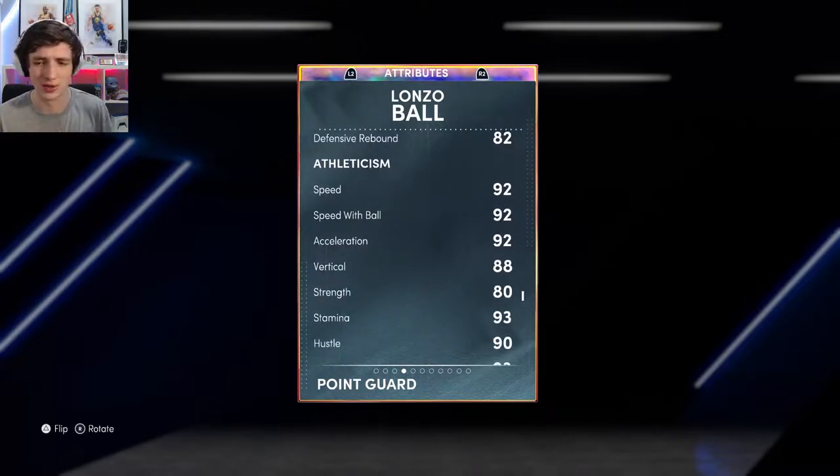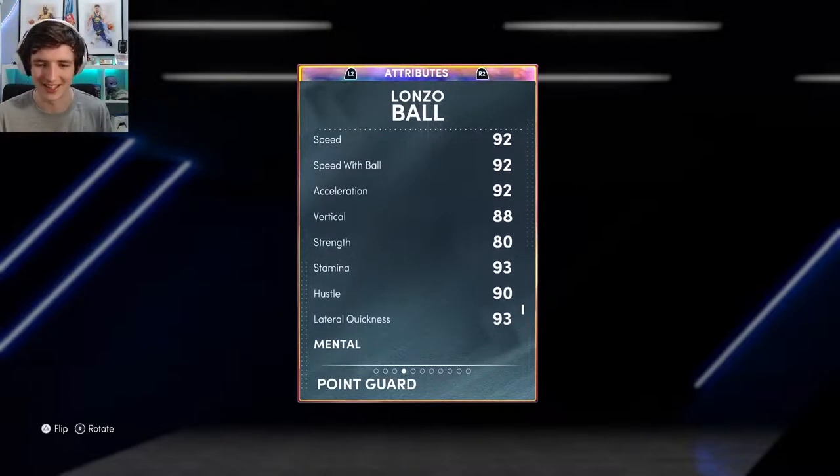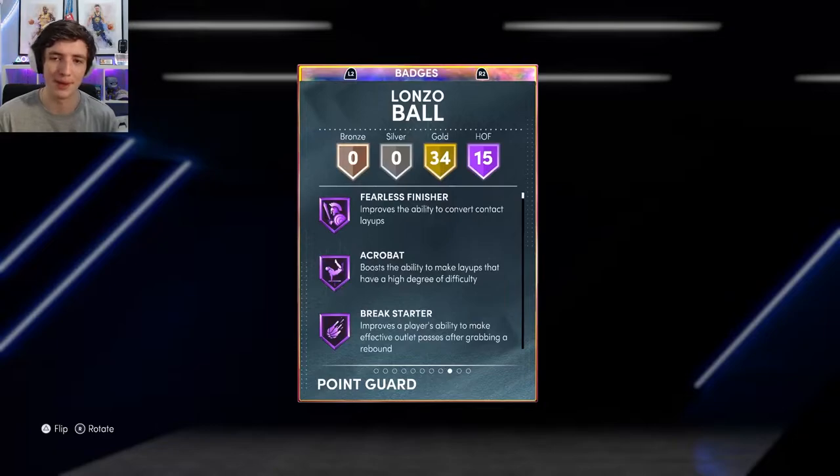For athleticism, you get 92 speed, 92 speed with ball, 92 acceleration, which is fantastic. 93 lateral and stamina, which is absolutely awesome. Now, heading across to the badges — I have not touched any badges on this card so far. He comes with 15 base Hall of Fame badges and 34 golds.